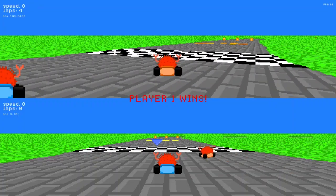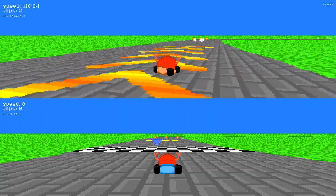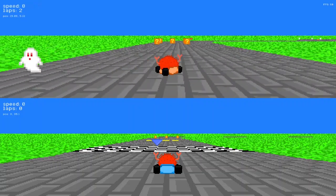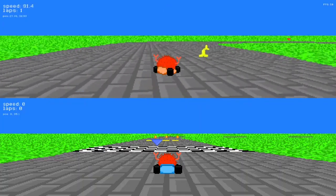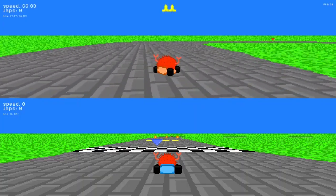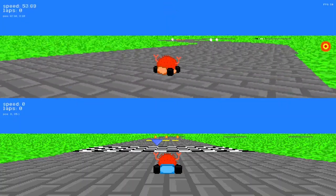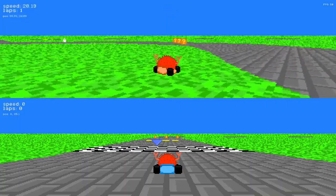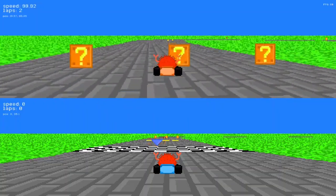Gameplay is pretty simple. Whoever reaches four laps first wins. You have to avoid the ghosts as you race around the track, and you should also collect power-ups scattered around the track. There are three types of power-ups: a speed boost which increases your speed, a banana which adds an obstacle to the track, and a fireball that targets your opponent and knocks them out. Avoid going onto the grass as that slows you down, and there are speed boost pads that give you a huge burst of speed if you drive over them.